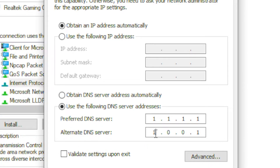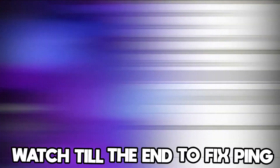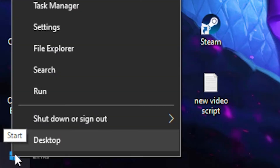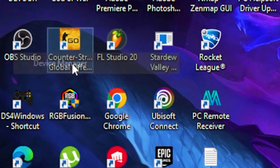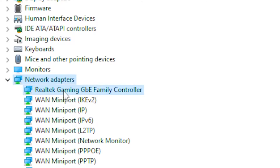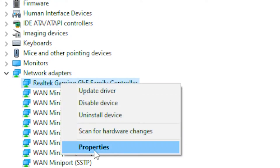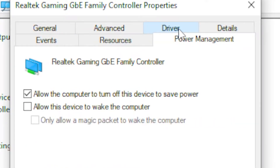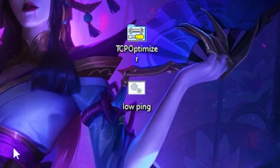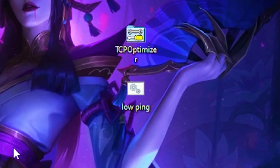Under that, type out 1.0.0.1 as the alternate DNS server, then press OK. Next, right-click the Windows taskbar, head over to Device Manager, open Network Adapters, click on your network driver, right-click, go to Properties, then Power Management, and deselect the power-saving box. Press OK.